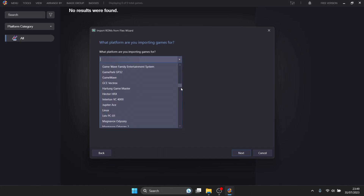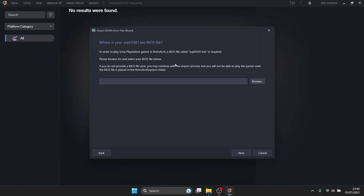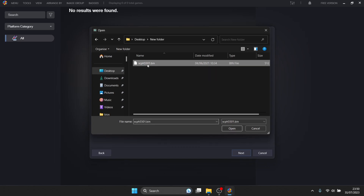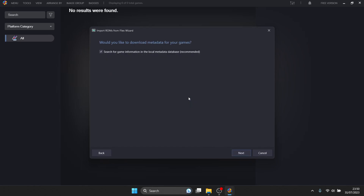It's going to ask what platform you're importing games for — drop down the list and find 'Sony PlayStation', click on it and keep 'Show Default Platforms' checked, then press Next. Choose your emulator — we're going to run this through RetroArch, so press Next. It will then ask where the BIOS files are located for PS1. Go to Browse, navigate to your BIOS folder, open it, select the BIOS file and press Open, then Next. On the next screen choose to use the files in their current location and press Next.